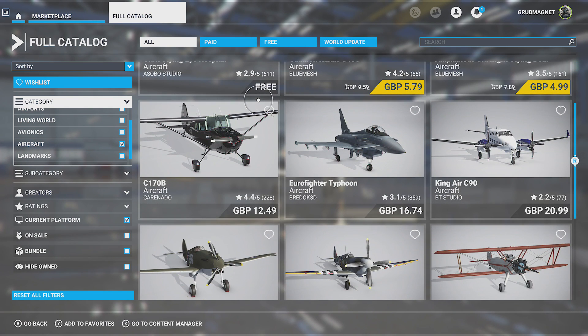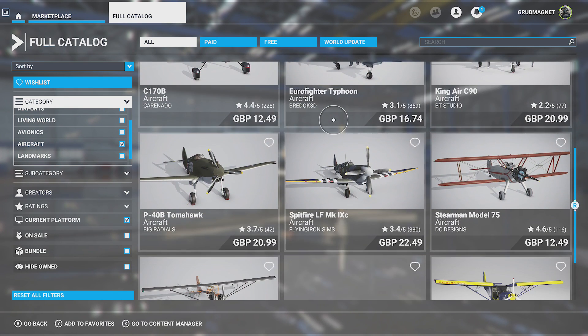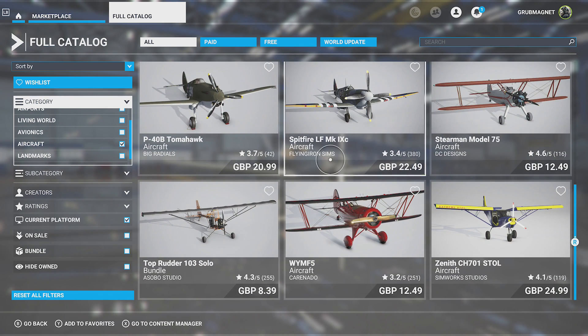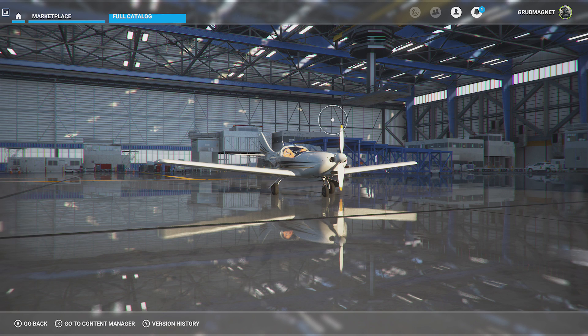It's not loads in here at the minute — I'm assuming this will increase over time — but there's some quite cool stuff. Check that out, Eurofighter Typhoon, that's a pretty cool plane. Tomahawk, Spitfire — the price is still quite chunky on some of these, so Spitfire is £22.49, but let's have a little look at it.